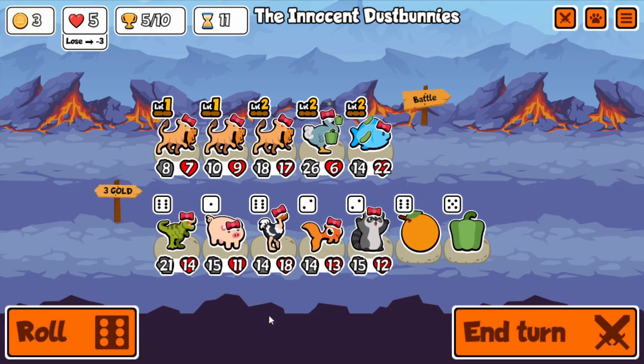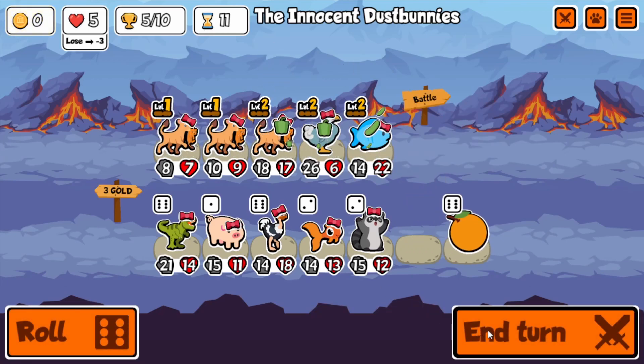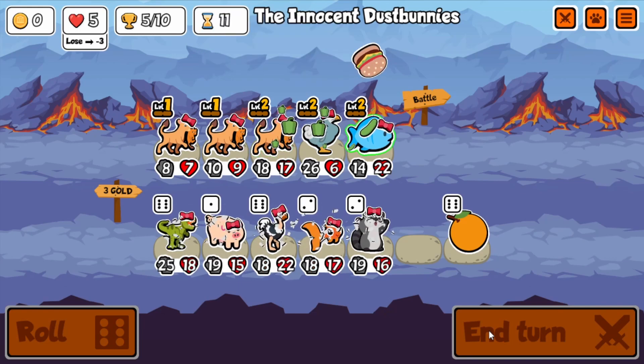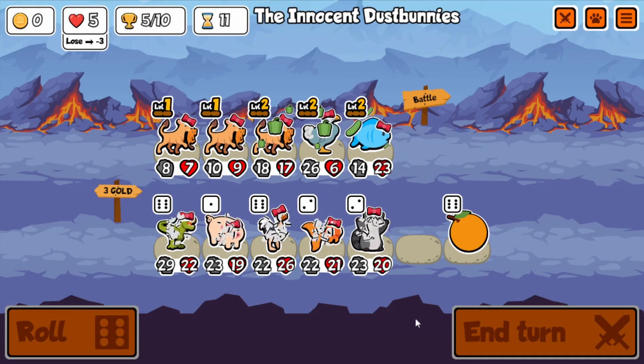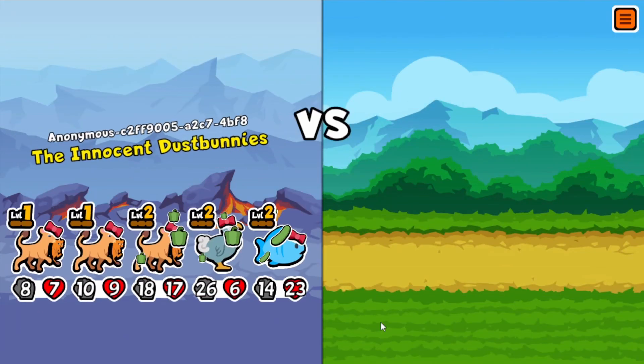Level two now, and I get a pepper, because pepper is one of the best foods in the game. It guarantees, pretty much, that the pet survives that first hit, and for something with 17 health that's pretty good — because it attacks twice for sure.